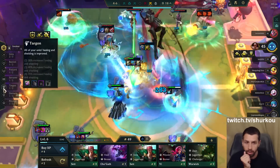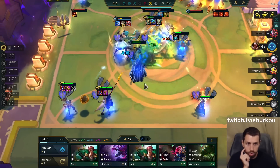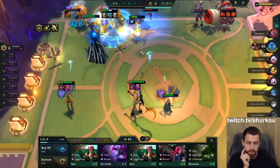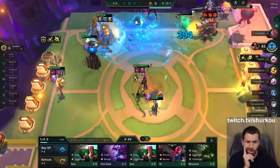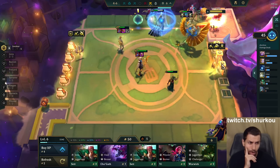I will also get freaking Targon — that's going to make a huge difference. Galio heals, Soraka heals, Orianna shields, Shen shields, Taric shields — for free, guys. The whole package.